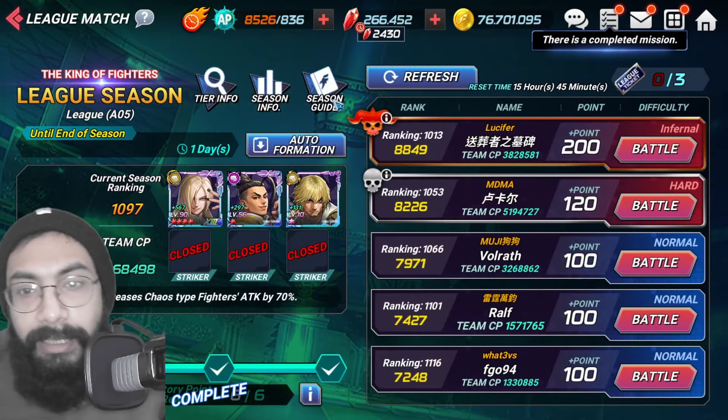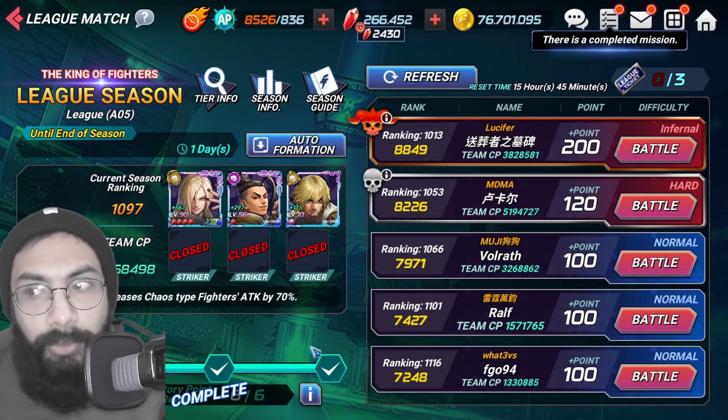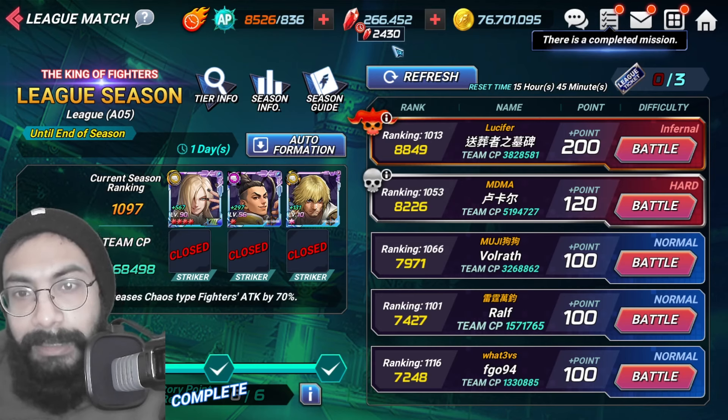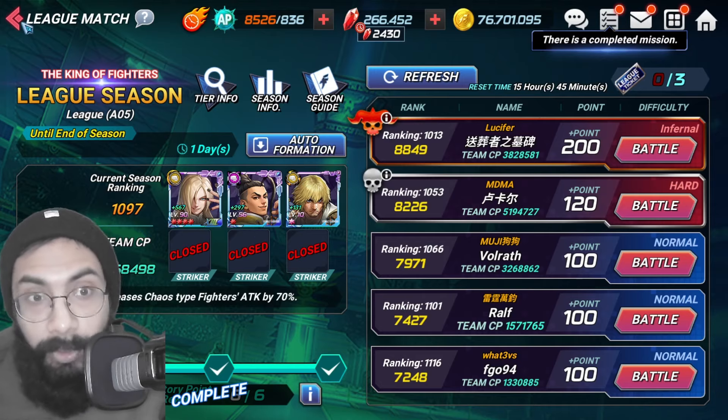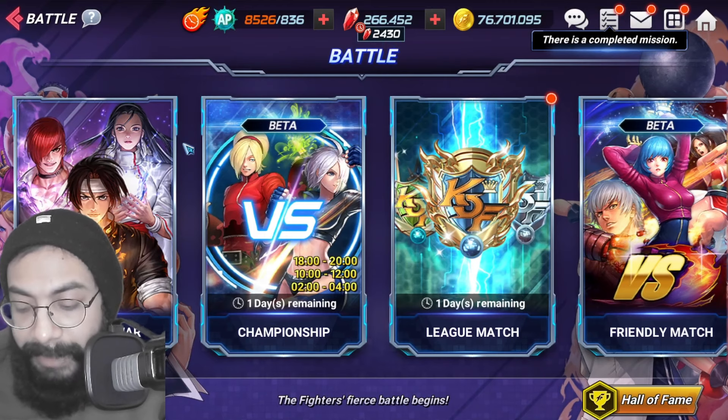For League Match, if you keep playing normally it will usually place you at Gold rank with three wins per day, and you'll get around 200 rubies at the end of the week. But if you spend those limited time rubies and improve your score, you can get up to 400 rubies in one week. This is a great opportunity to boost ruby farming.